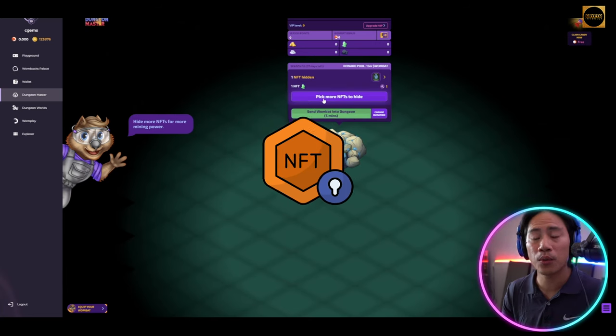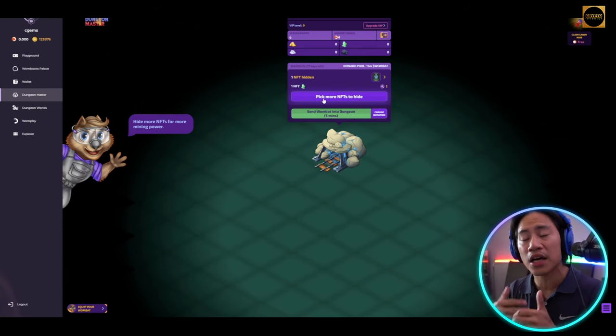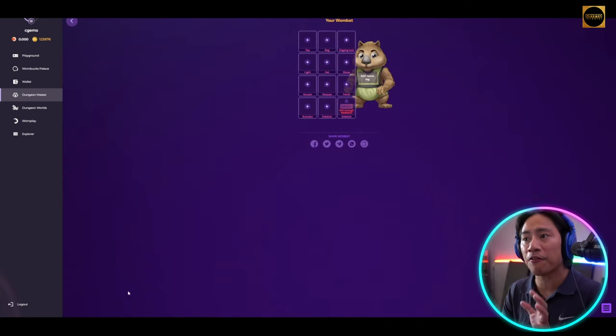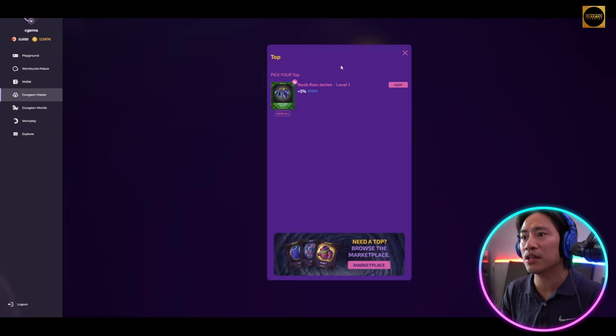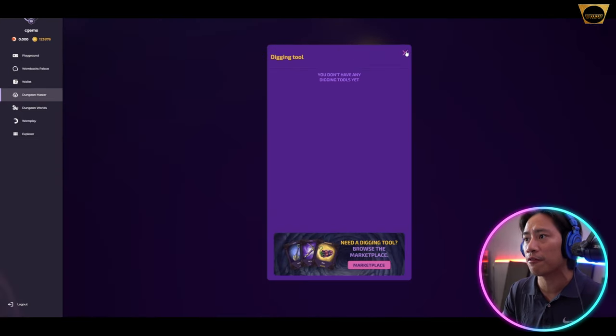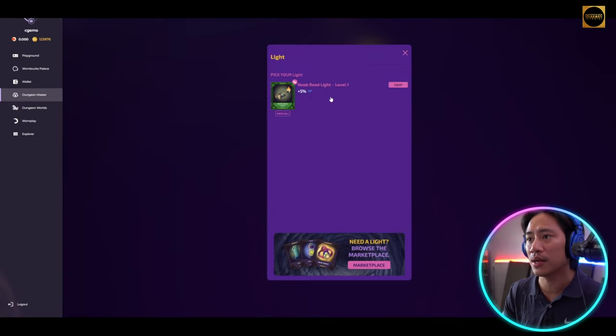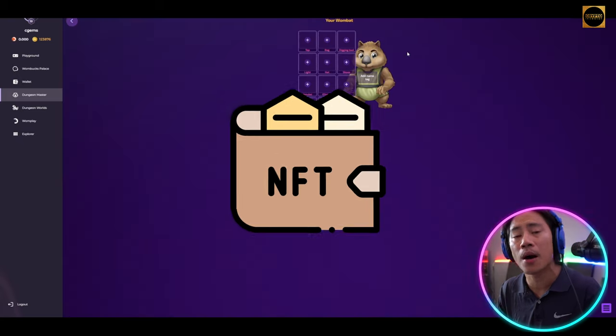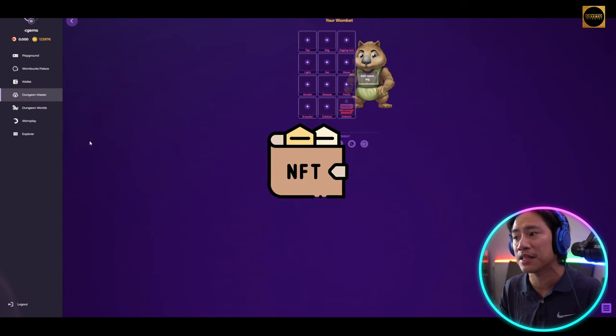Let's check out the other packs and see what other NFTs we can add to get more mining power before we start staking. From the equipment side, we got some items from the pack — like the New Brain Jacket level one, which we can equip right now, and a Red Light.